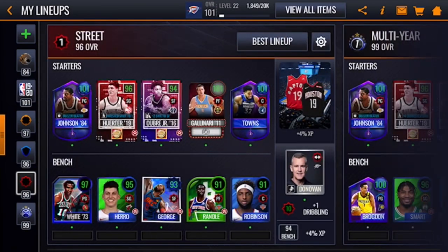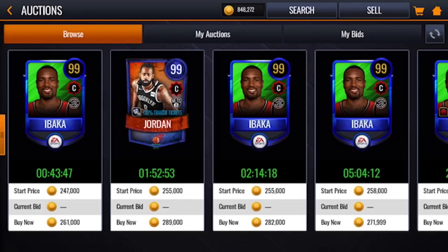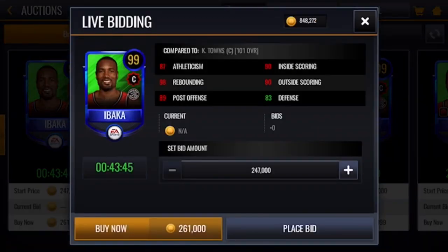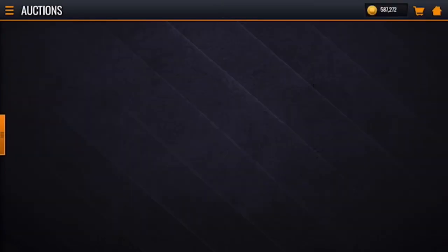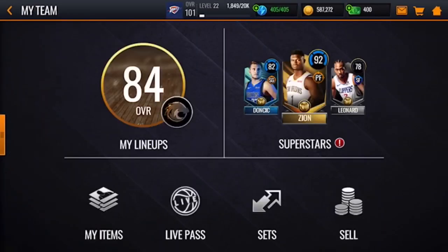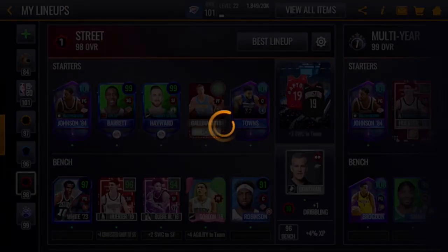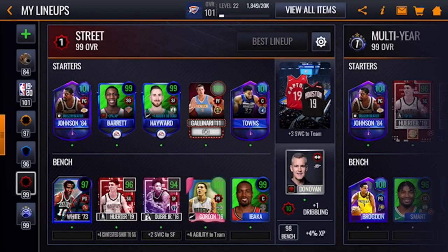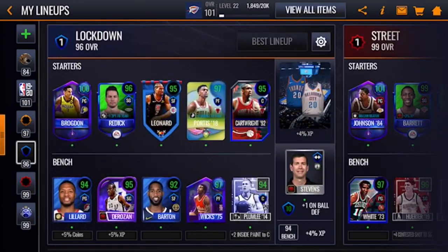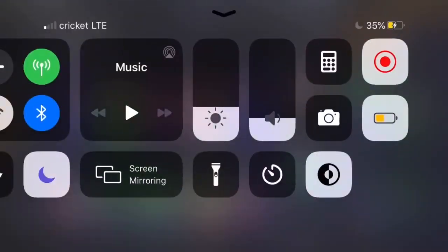There we go - 101 overall! I was hoping to get to 101 and we did it. Our street lineup goes up to 98 too, which is looking beautiful. I'll just pick the cheapest Serge Ibaka - it was pretty close to three mil total. That gets our street lineup to 99 as well. Make sure to like, comment, subscribe - drop 20 likes and I'll make another NBA Live Mobile video tomorrow, peace out!